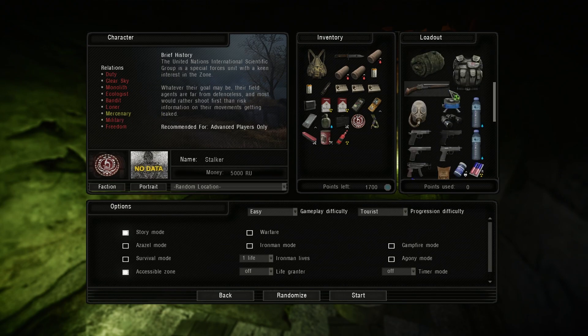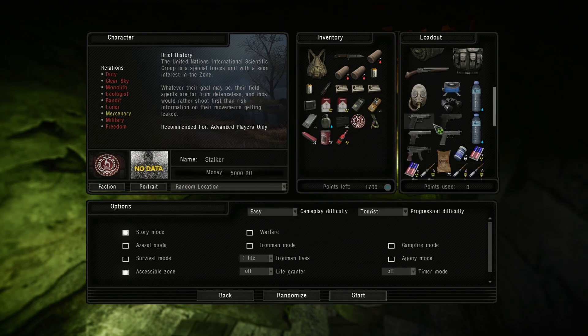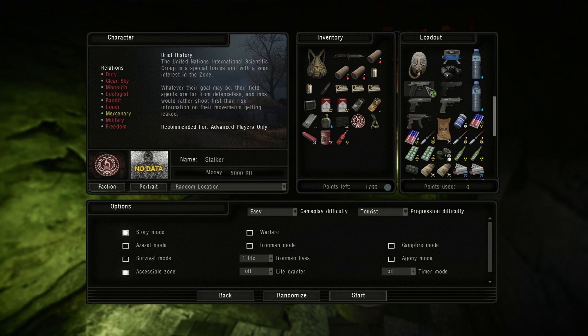Just keep in mind all three of these factions are more end-game factions, so you don't want to start these off as your first playthrough. They do each have their own armors, so you will have an option of those as well to have a specific armor for that faction.